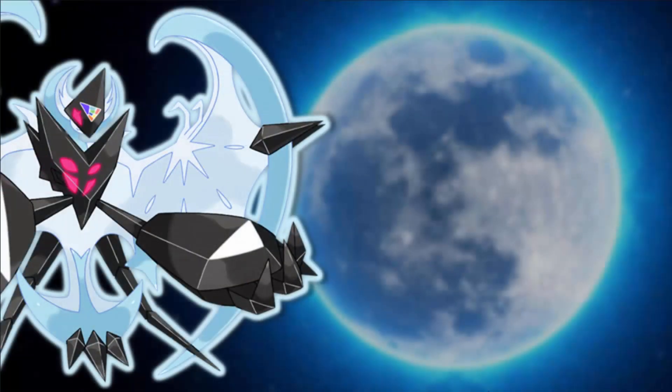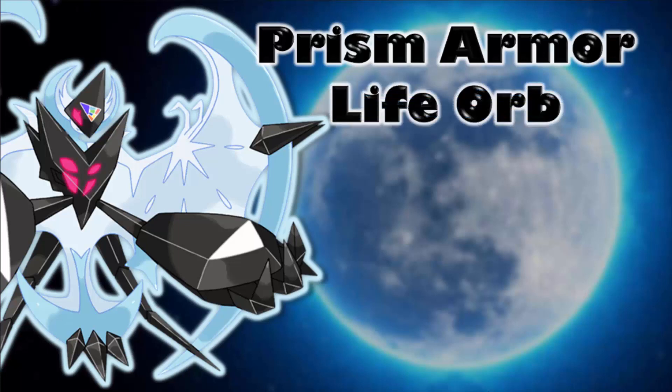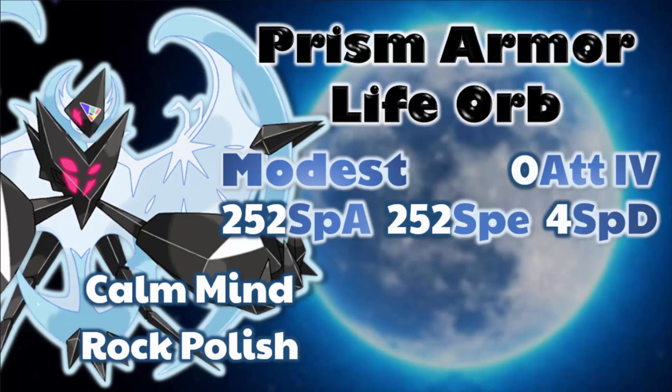For the third set, the ability is Prism Armor, and the item of choice is Life Orb — we're taking a more offensive approach here. The nature is Modest to further boost Special Attack while lowering Attack. The EV spread is 252 Special Attack, 252 Speed, 4 Special Defense with a 0 Attack IV. The first move is Calm Mind, which boosts Special Attack and Special Defense by one stage each. The next move is Rock Polish, boosting Speed by two stages. This is what I call the Double Dancing set — these two moves give the Pokemon plenty of setup options, though type coverage will be limited.